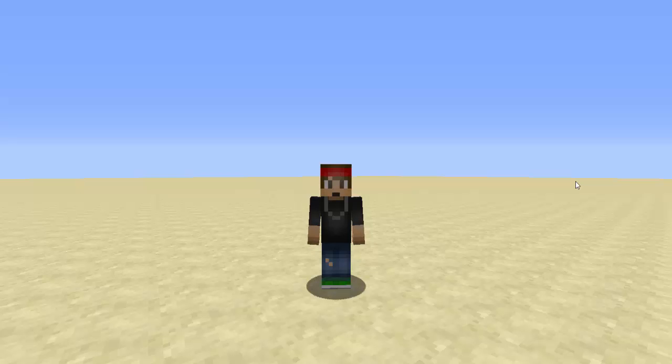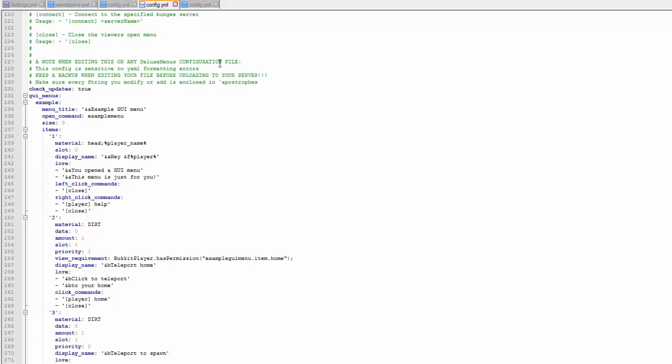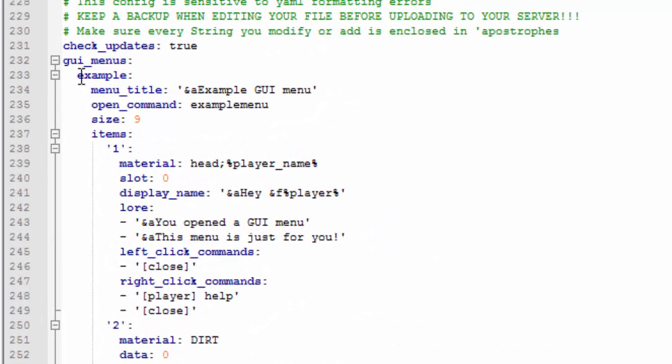You're also going to need a plugin called PlaceholderAPI. Download that, drop all the plugins inside your plugins folder, then restart your server. Inside the config, if you scroll down past all the instructions, you'll find the example section — this is the name of the first GUI menu.